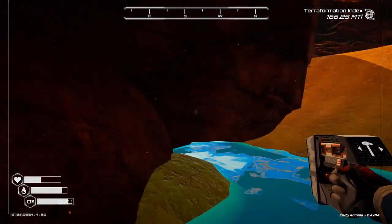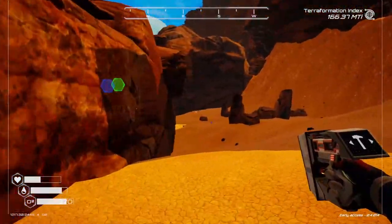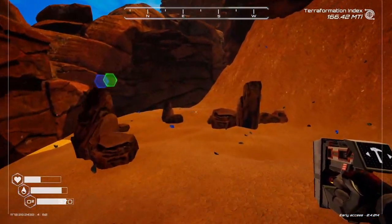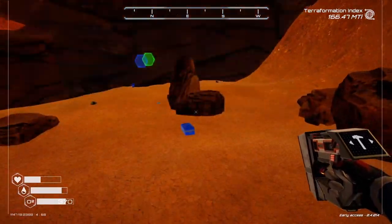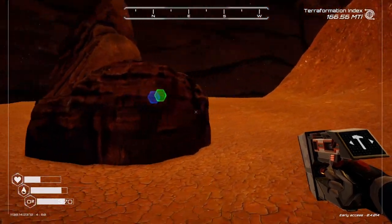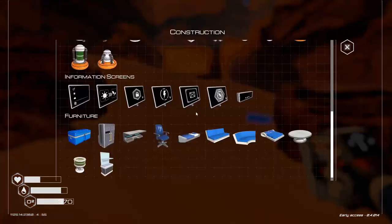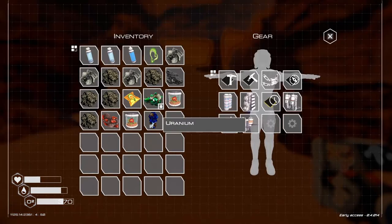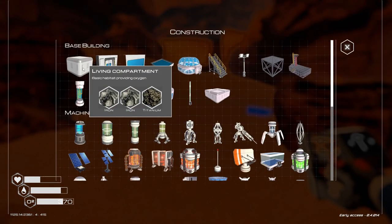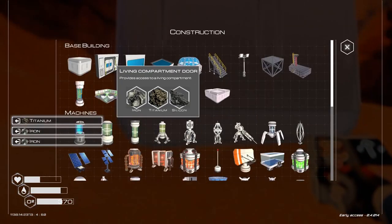It'd be nice to have water filtration — which is way later — then we can just drink from the fountains. Over here there's a case, and behind here — oh look, there's a stairway! We haven't seen one of these yet. This is where some lore comes about.